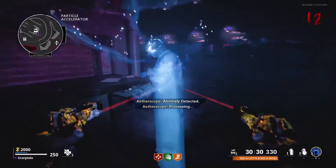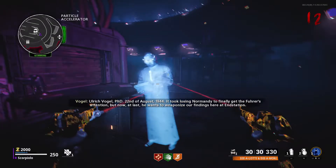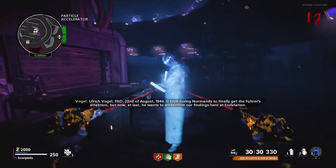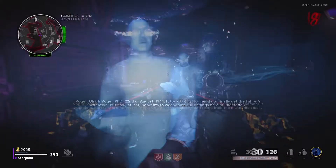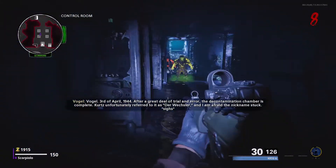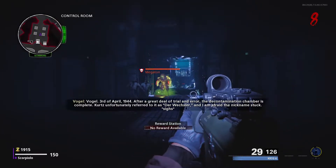If at any point between visions you're taken out of dark ether vision, just wait till the portal respawns and go back in — this may take a few minutes. It's worth noting that once you activate a vision, if you don't shoot any enemies, they won't attack you while you're watching. But as soon as you shoot anything or the vision ends, they're gonna come for you.